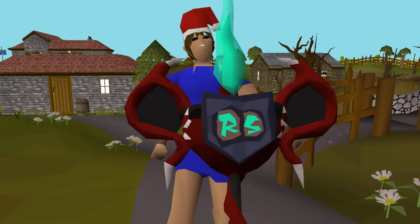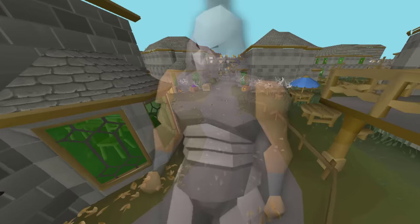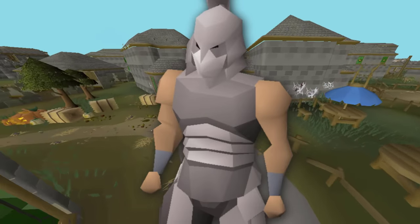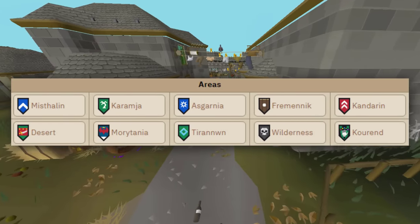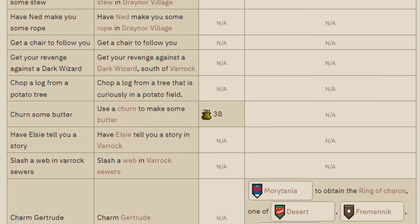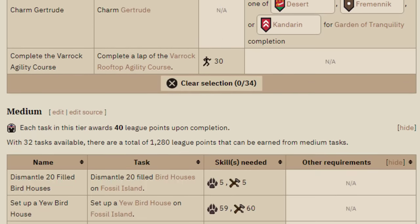Don't take shots whenever you hear a YouTuber say Leagues, Trailblazer, or Task. For this league, everyone starts as a fresh Iron Man account, which means no trading allowed — you have to earn everything from scratch. The main concept is that you'll be restricted to only certain regions of the game. Everyone starts out with access to only Misthalin and Karamja, and there's a massive list of tasks for each region, and you earn League Points for completing each task.